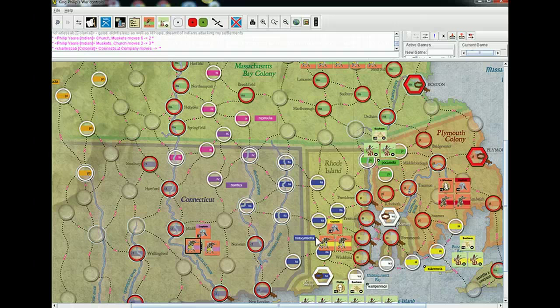It looks like what you'll probably want to be doing for the first couple turns — your main priority is going to be blocking me from moving up and being able to recruit other tribes. So you'll want to block me from being able to nail your settlements. And also, if you can, try to put some pressure on one of my tribes with attacks.